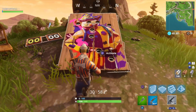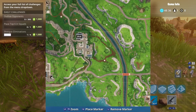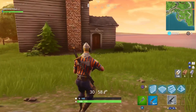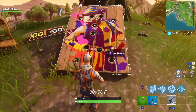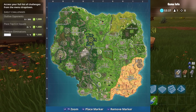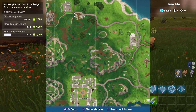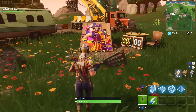Right, there's another whack-a-balloon here between Flush Factory and Lucky Landing, right on the edge but on the hill just next to this house. So there's another one there. Then there's another whack-a-balloon game here - this one is at the quad track just next to Junk Junction up in the top left. Right there, look - another location.